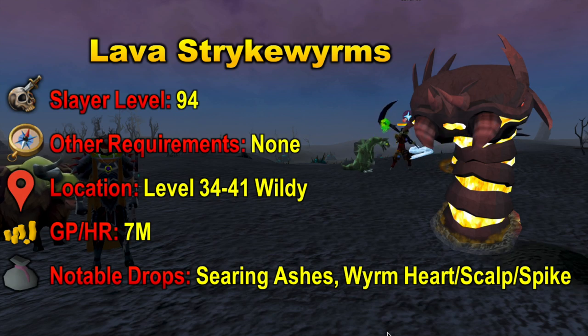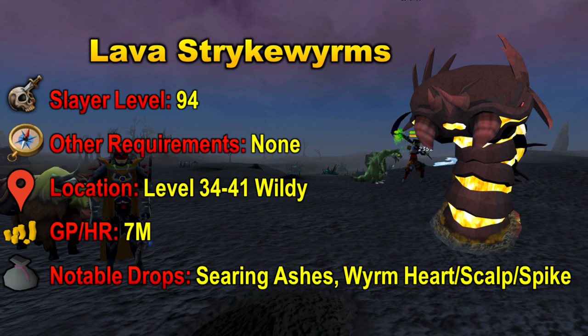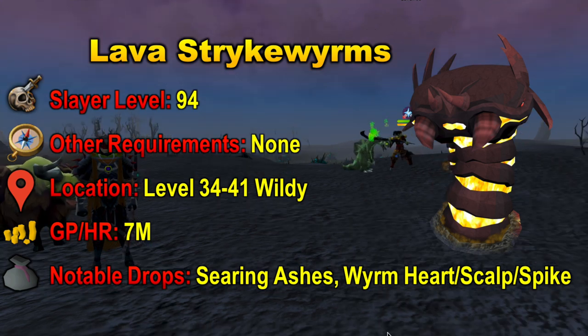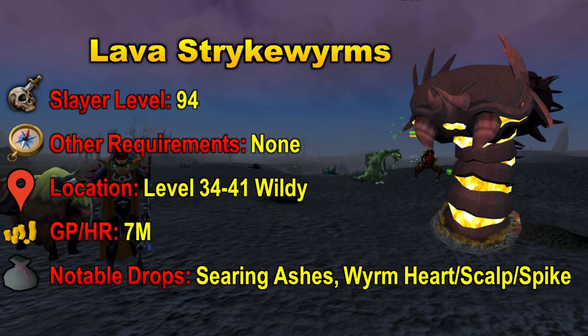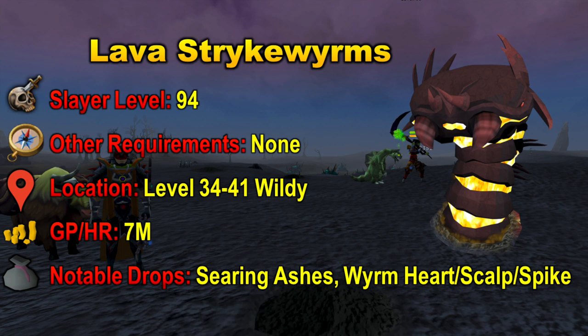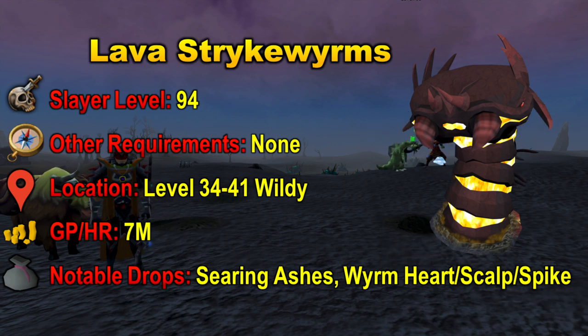This next slayer creature is one of my favorites. At level 94 Slayer you can kill Lava Strike Worms. They don't really have any other requirements; however, they are located in the wilderness at level 34 to 41 wilderness, so they are a risky creature to kill. However, the GP per hour is amazing at 7 mil per hour. Their notable drops include the Searing Ashes, which they drop every time, and they also have a rare drop of around 5 Searing Ashes. Searing Ashes are worth around 40k right now, which is why you will be making 7 mil per hour. They also have the Worm Heart, Worm Scalp, and Worm Spike drops, which are really rare but really profitable — the Worm Spike is 15 mil, the Worm Scalp is 20 mil, and the Heart is 28 mil. The drop rate for each is 1 in 12,000 off task and 1 in 6,000 on task.